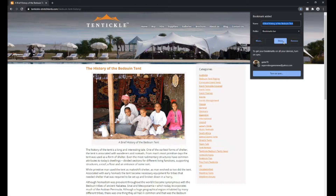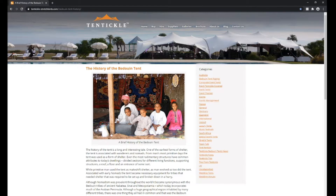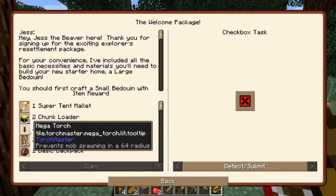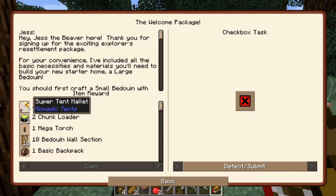Now I'm just gonna save that, look at Tentacle later. We get some Bedouin walls. We get a backpack, a megatorch, some chunk loaders, and a super tent mallet.